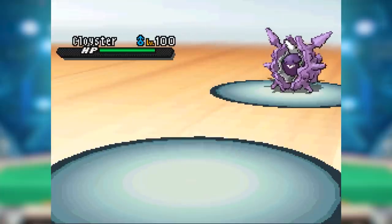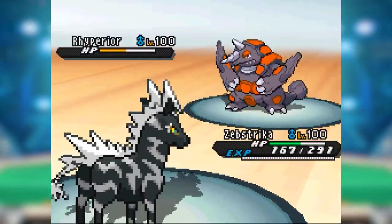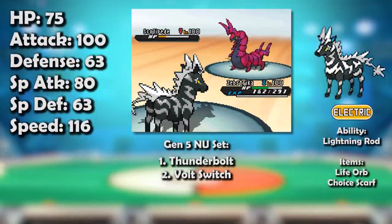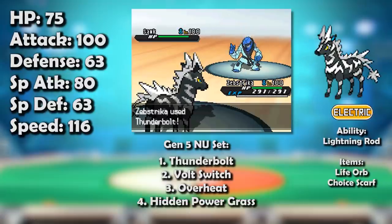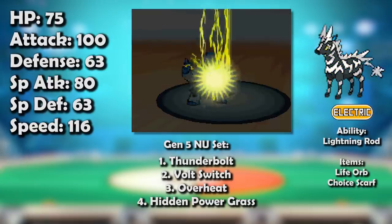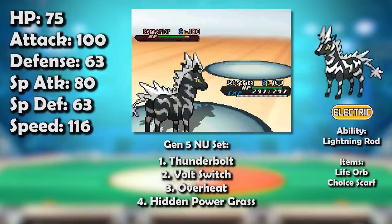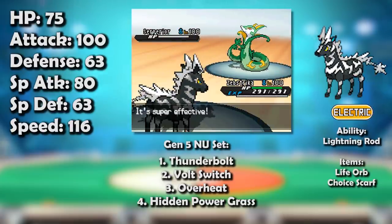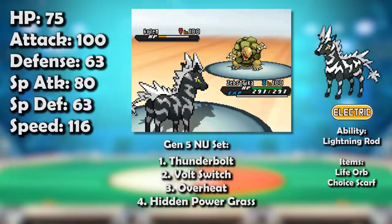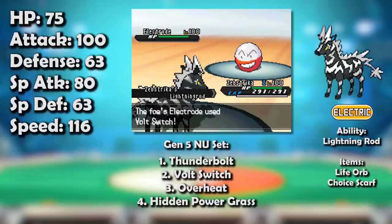As it was thoroughly inept both offensively and defensively, it should come as no surprise that Zebstrika tumbled through the tiering rungs, unable to find any sort of niche. Its best hope was in NU, where offensive and defensive power levels were at their lowest. There, Zebstrika could actually make okay use of its undeniably excellent, highly valuable speed to pick off frail offensive Pokemon with its electric STAB, while its coverage was significantly strong enough to threaten many common electric resists and immunities. Its electric immunity was also valuable in letting it potentially stuff volt switches from the many other electric types in the tier.